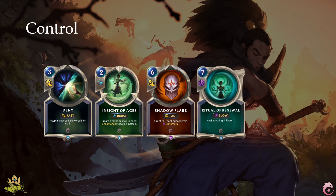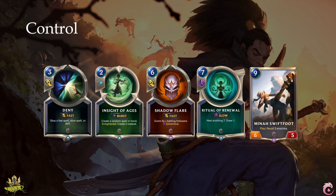Ritual of Renewal helps you heal your nexus and stay in the game a bit longer, and this is especially good when you can double play it through the leveled up Karma. Mina's Swiftfoot is one of those cards that can win you the game single-handedly, by recalling 3 enemies and shattering their defense or attack. The damage she causes is exceptionally high when you are able to hit units with a cost of 7 or more, essentially throwing the enemy back more than 2 rounds by playing just 1 card.